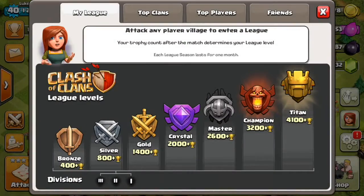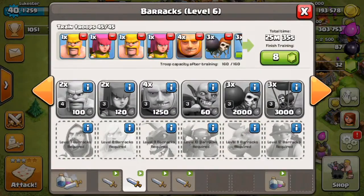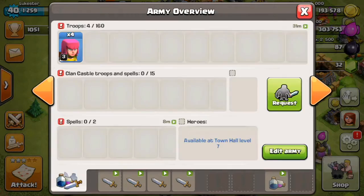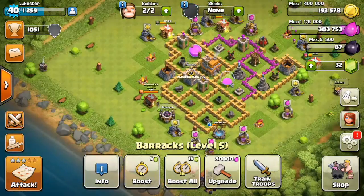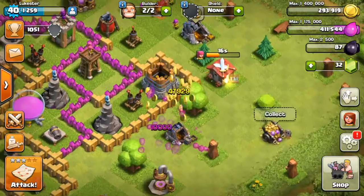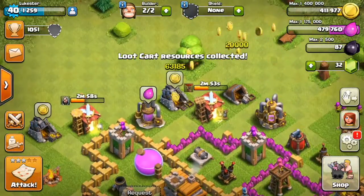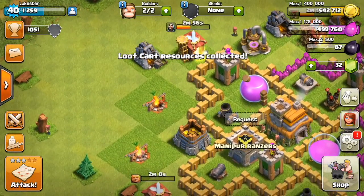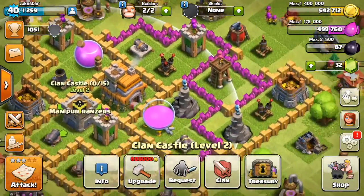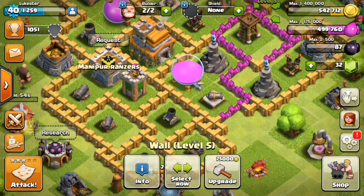Oh no, look, our league has just finished — looks like we'll need to attack. I'm just training my troops now, just waiting for them to finish. While we're waiting, let's just collect all our loot, loot cart, collect all this. Okay, now we have 542,000 gold to use on our walls, so let's do this.